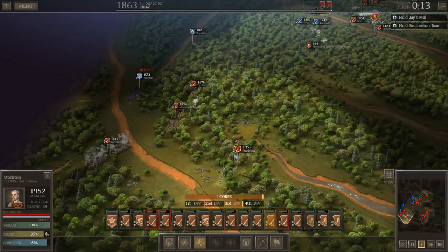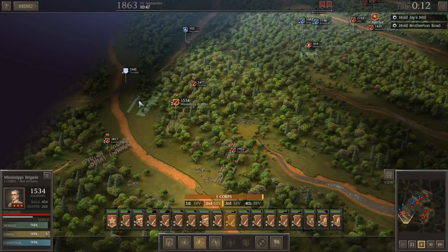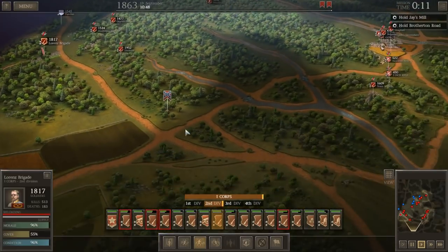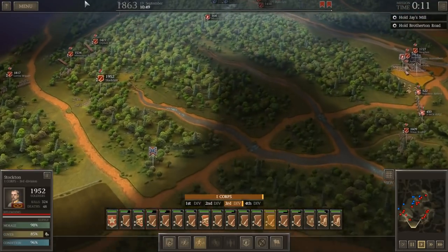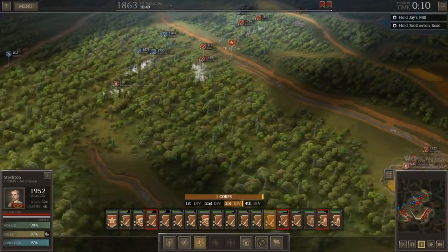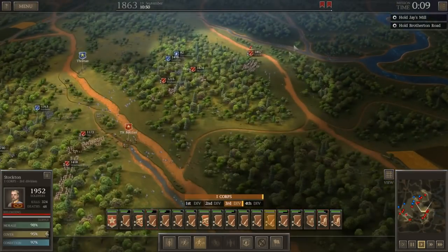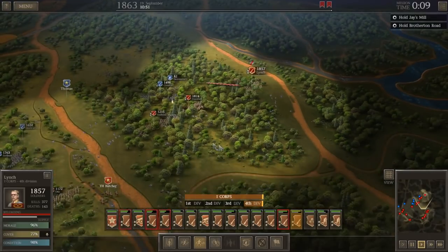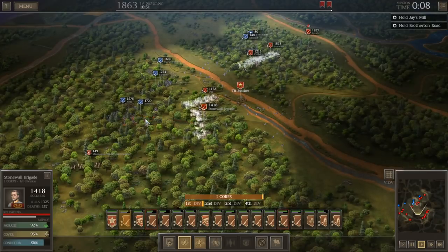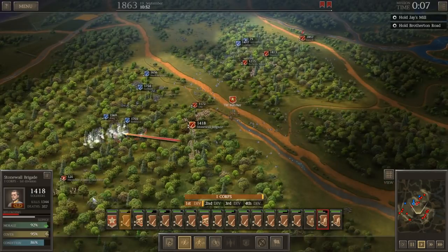I can bring these Mississippi skirmishers up to at least delay King and Robinson as they come forward. We're kind of hitting Thomas' brigade as they come on the map — they're a little bit more open if they're trying to advance down on our objectives. I'm moving Stockton's brigade north to deal with what seems to be the biggest threat — around 6,000 federal troops there. The Stonewall Brigade is at 93-95% cover, so very good cover with very good guns. The Mississippi Brigade's taking some fire, and King's shooting at these skirmishers who are also in great cover.